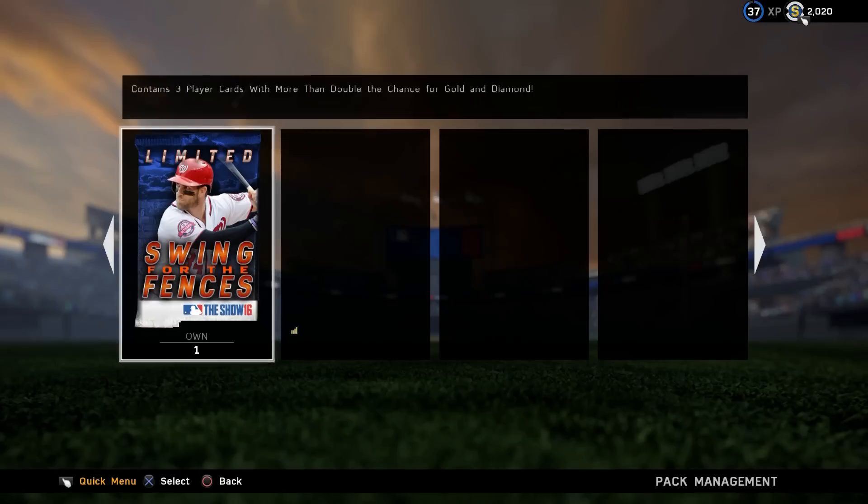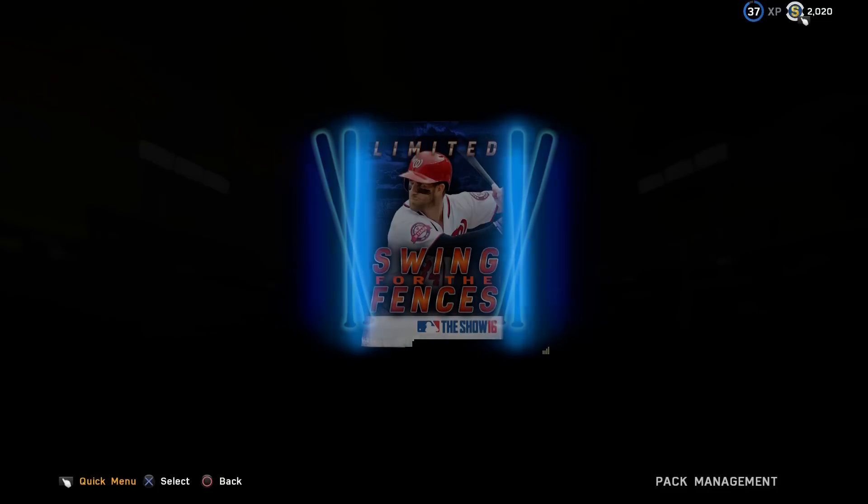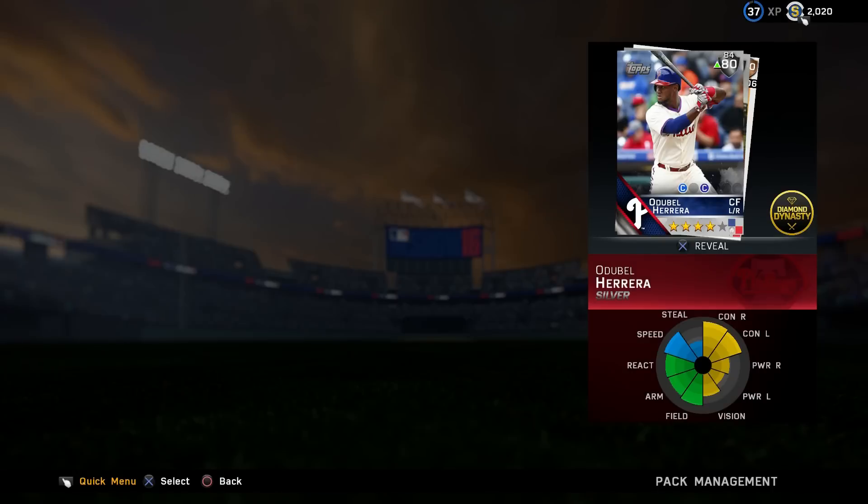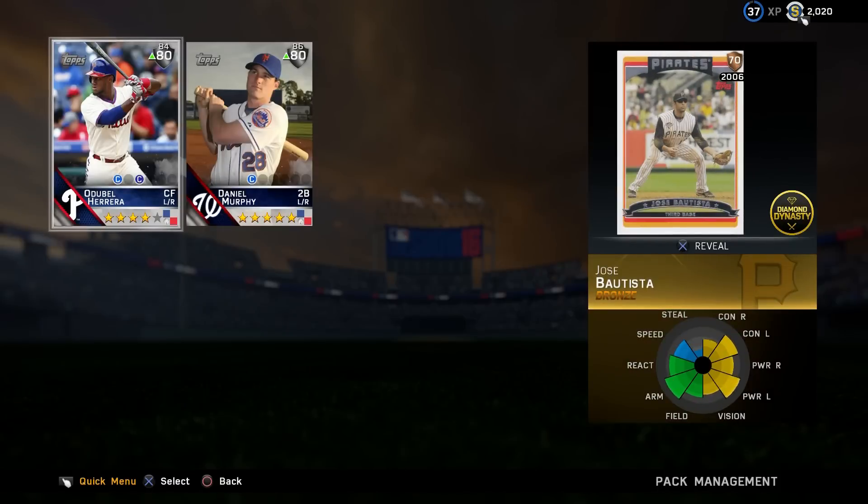Let's jump into this last Swing for the Fences pack. We got a throwback — or a flashback — Odubel Herrera, that's a nice silver. Daniel Murphy, and a throwback Jose Bautista. I have that exact baseball card too — I'm a big baseball card collector for those who don't know. Maybe that's going for something because it's Bautista.